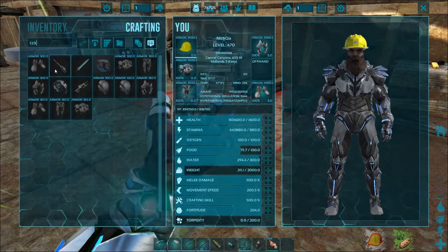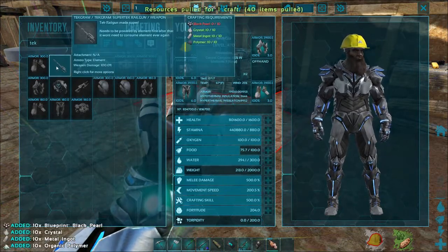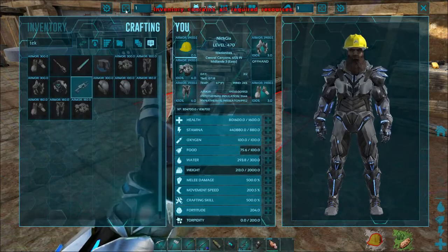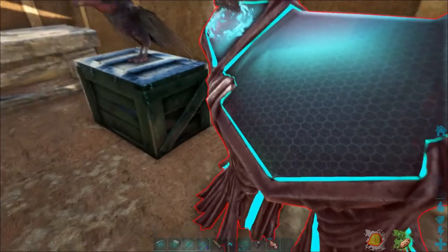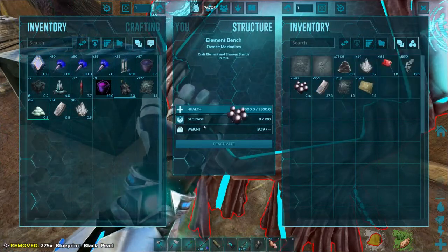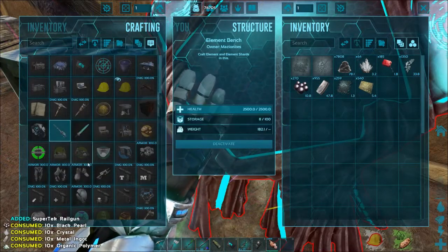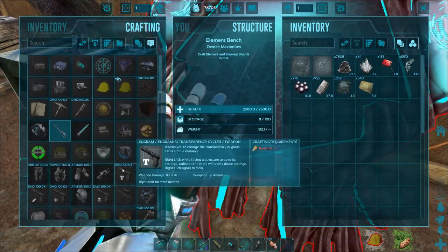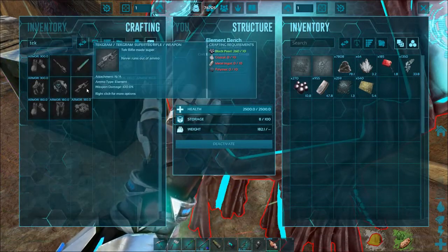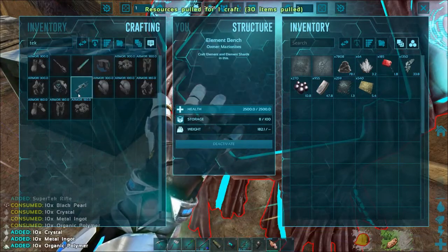We also have a rail gun and it's cheap to make. This inventory contains all resources but it doesn't because it's not pulling the black pearl — I don't know why it does that. Let's look at this rail gun. There's that and then the super tech rifle. Let's just make it because why not.